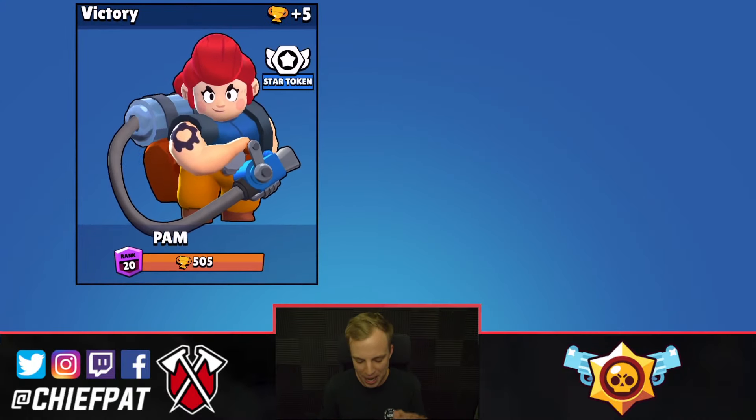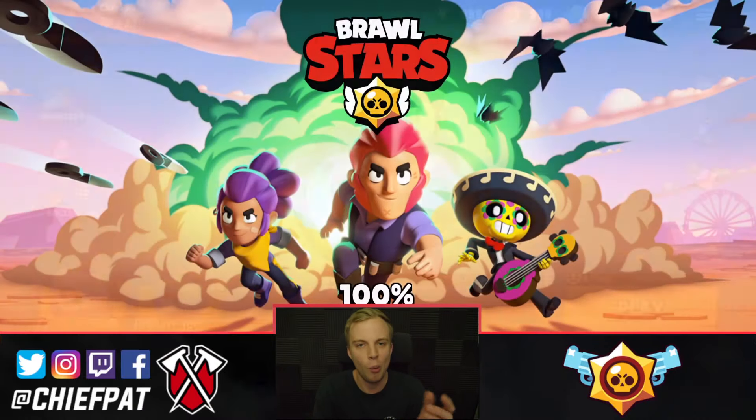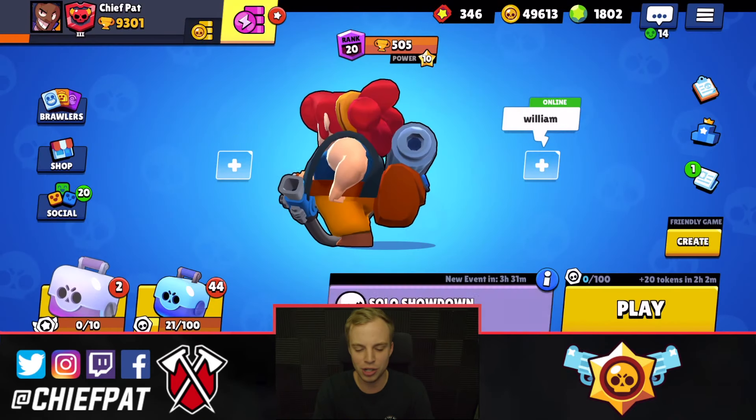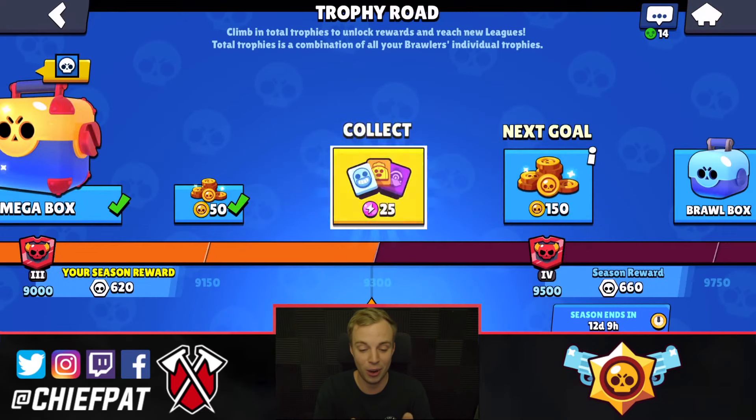Five trophies for that victory right there, guys. Look at Pam as a gem carrier inside of Brawl Stars — so ridiculously good. Well played to my teammates, and that's what I'm talking about for what we wanted to get done. All right, let's get into another Showdown. Showdown is just honestly so much fun. Feast or Famine — that is not a mode for Pam, guys. I would stay away at all costs.